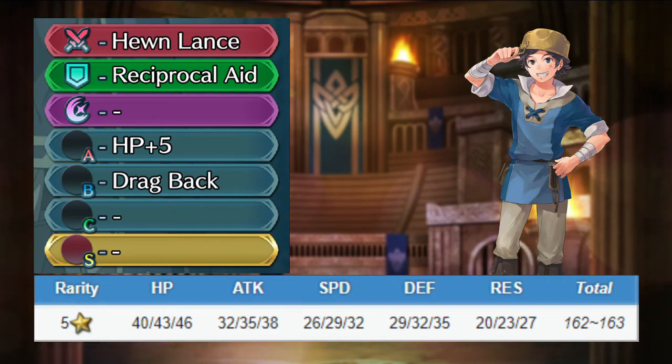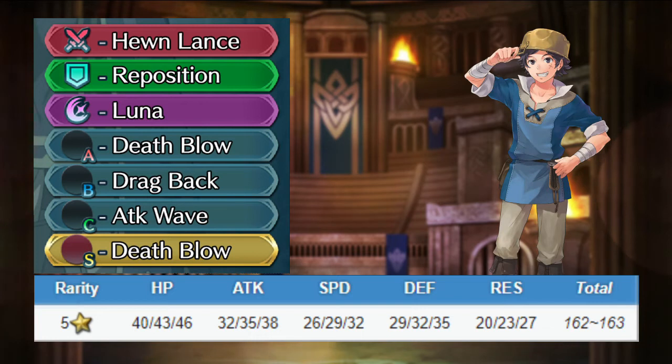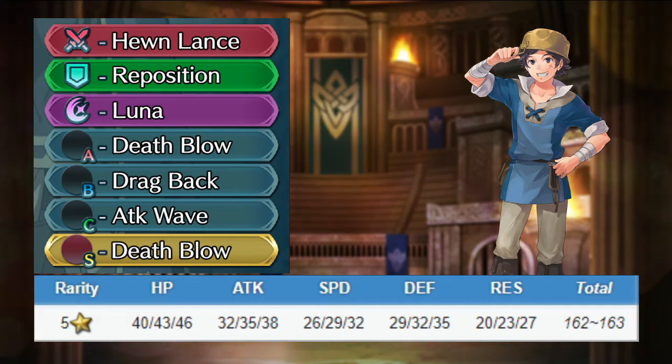Donnel is a pretty decent aggressive unit. Keep his weapon with the special refinement, give him Reposition for the assist and Luna for the special. Give him Death Blow for the A slot, keep his B slot or give him Wings of Mercy or a Breaker skill, and give him an Attack Wave skill for the C slot. For the seal, give him Death Blow again. Donnel will be able to kill most enemies, though he'll have trouble in a meta full of tanks.